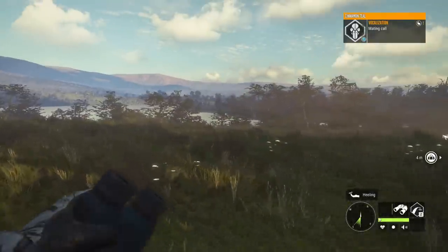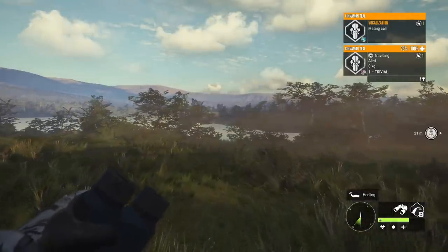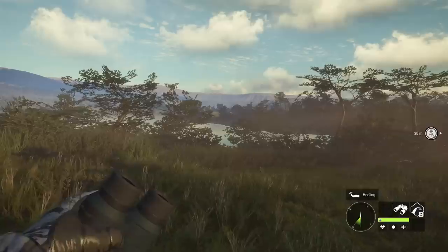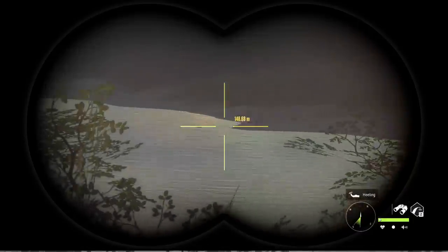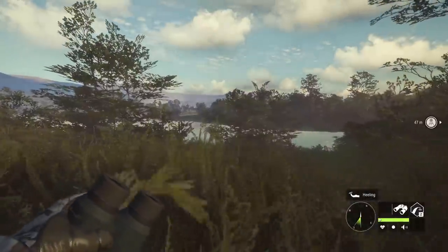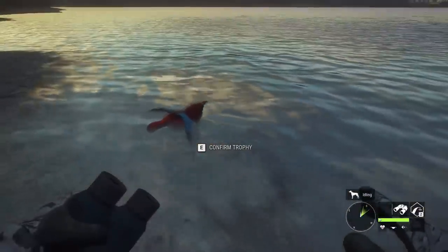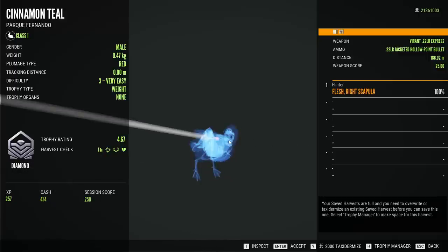Had we missed, we wouldn't have spooked them and still could have had a chance. I wonder now if cinnamon teal could troll - I bet they can, because turkeys and cinnamon teal have the same scoring, and it is now possible for turkeys to troll at level 3, so cinnamon teal probably can too. Looks like we'll have to run around because he's not going to float over. Pretty good start - I think it might be the red plumage type, which is at least uncommon. It is - it's a 4.67, so well above the 4.62 requirement.